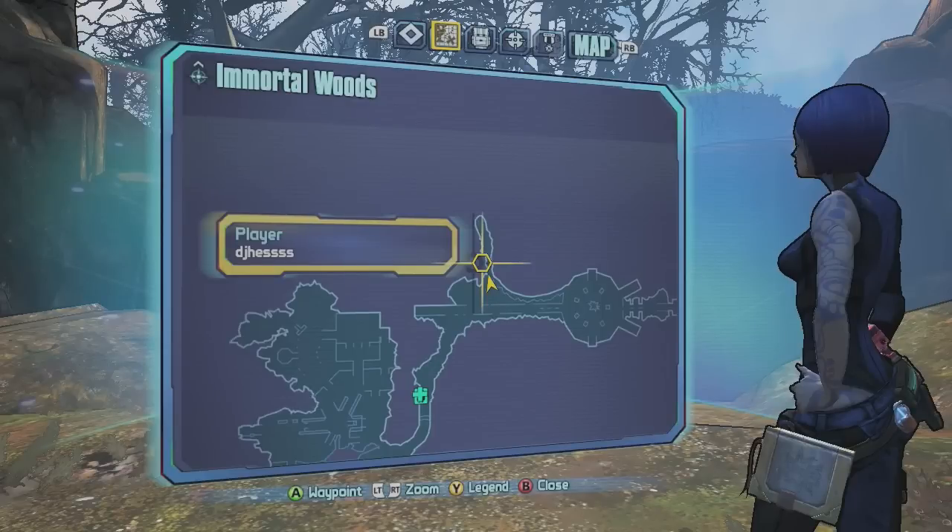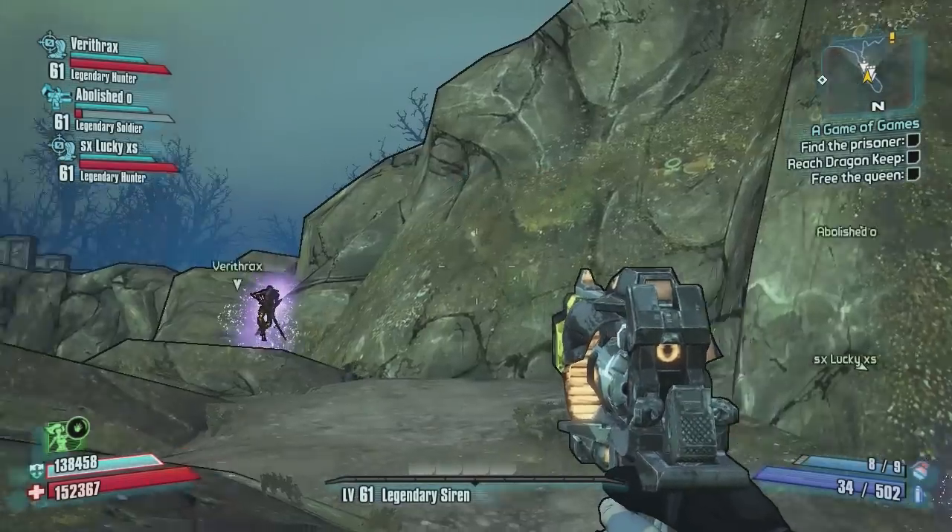What's going on guys, DJS here. Got a weird easter egg on the Immortal Woods. Notice the location on the map right now that my character is heading towards in that little wiener-looking area.